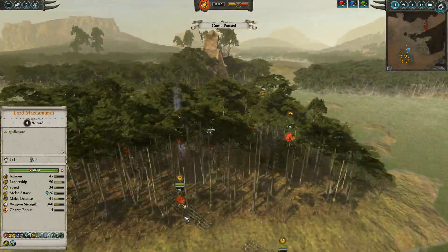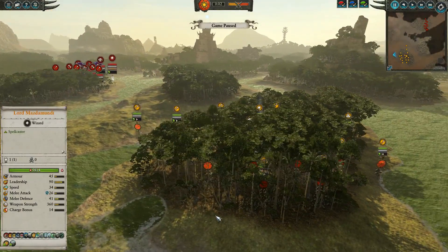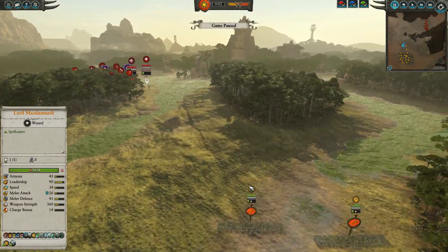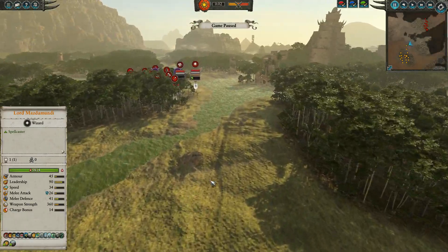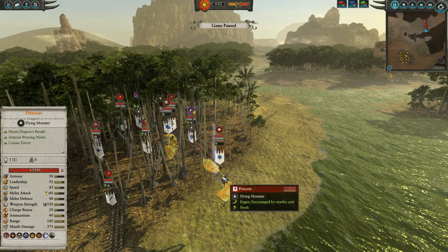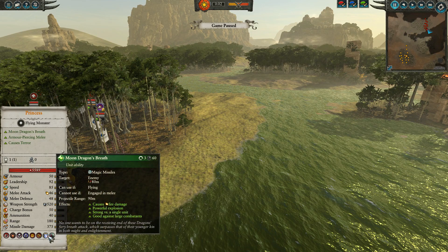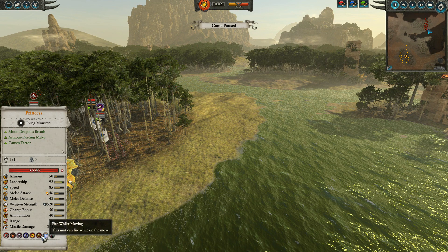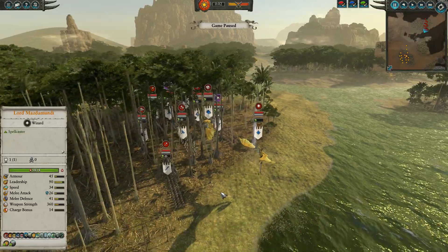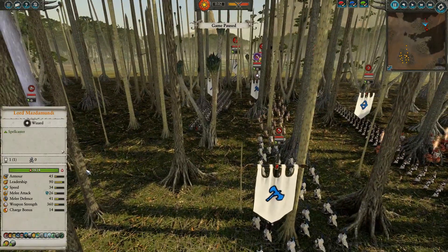I decided to start in here just in case he had Bolt Throwers or a lot of ranged — I was really worried about his ranged attack. He did bring two dragons. He has a princess on what I think is a Moon Dragon. She has Foe Seeker, Moon Dragon's Breath which causes fire damage, she can fire while moving, causes fear and terror. And she does have another basic Moon Dragon to go with her in the air. And there's the Mage of Life — which is what you would expect, a very good choice for this match.